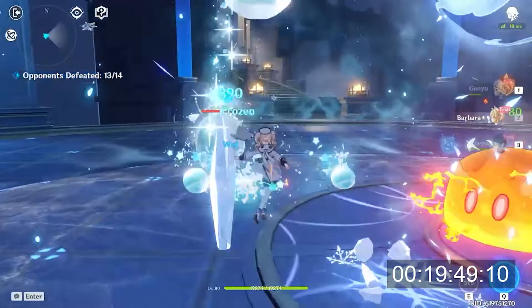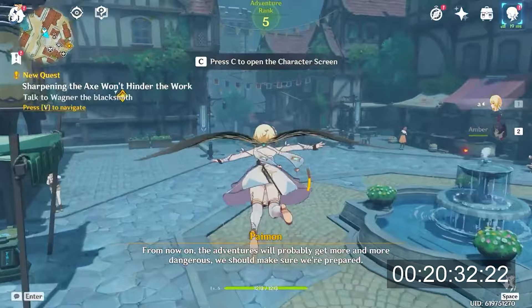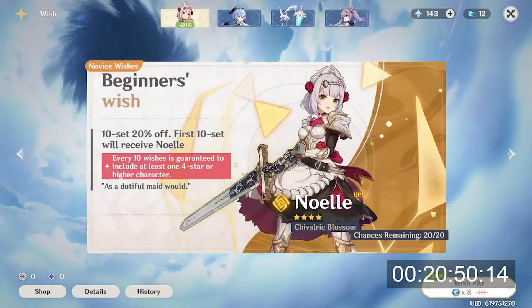Now remember how I told you to cap the teleport point midway through the run? Teleport to it from within the guild headquarters so you can avoid one more loading screen, and then just go ahead and run down to the guild receptionist, and she will give you 1 extra pull as well as 50 Primogems. Altogether, that will get us to exactly 160 Primogems for 1 additional pull.